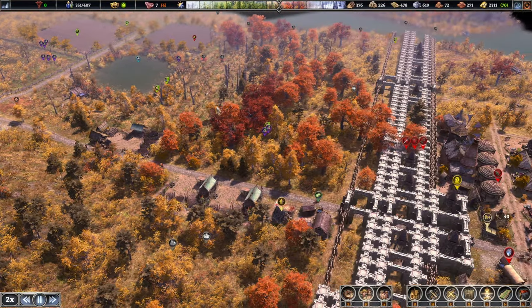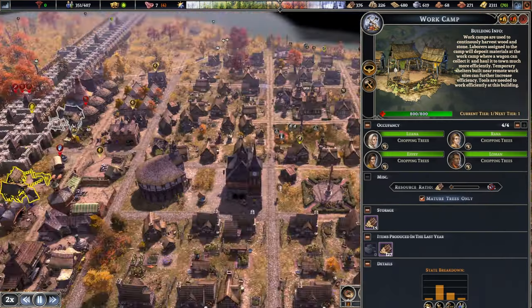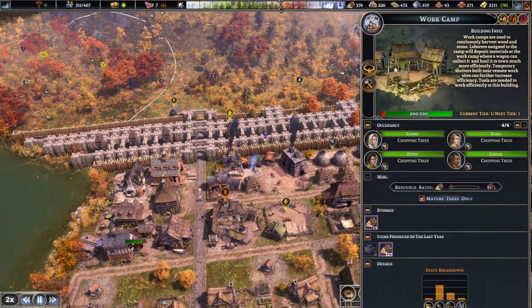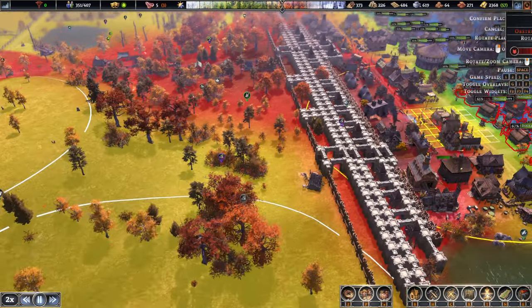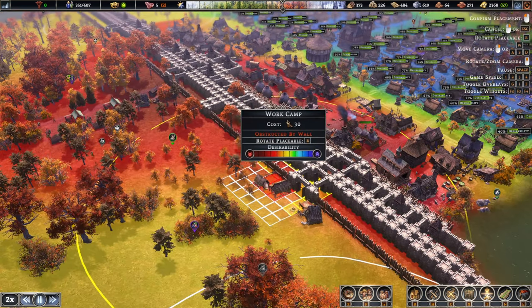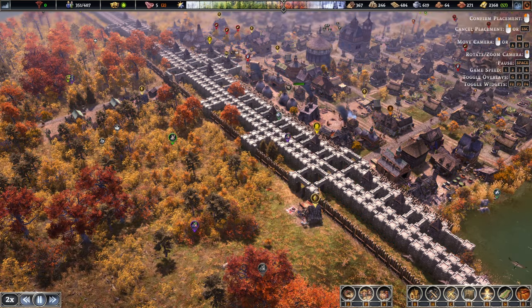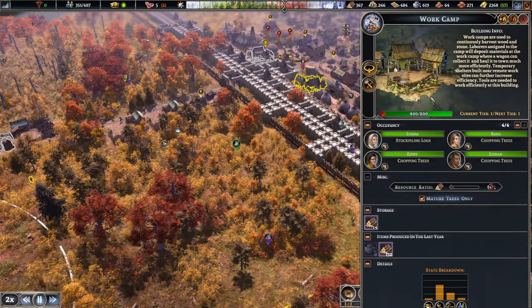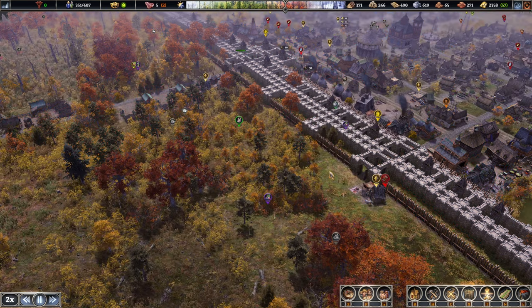Compost seems to be ready as well, so let's stick you over there. Where are you guys working? Is it inside the city? No - it must be this area over here. You guys can head on out as well - get out of here. Try and turn you around. Let's try it one more time - and there we go.